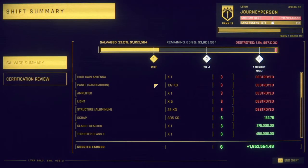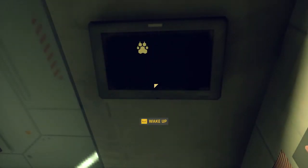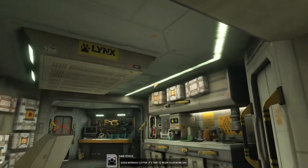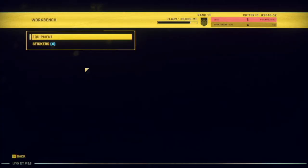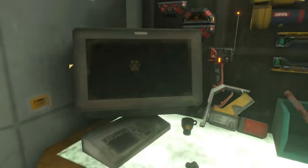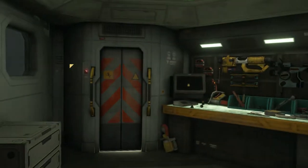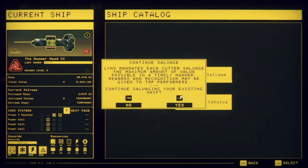Welcome back to the second shift of this Javelin breakdown. We're playing Space Game and breaking down this Javelin, so let's get right back into it and see if we can finish the job. Good morning, Cutter - time to begin your work day. Before we do that, let's check out our tools. The grapple's a bit low, so let's repair that. We like to repair anything whenever it gets under 70-80 percent. On this current ship we're going to continue our salvage, jump straight back in and finish off that Javelin.